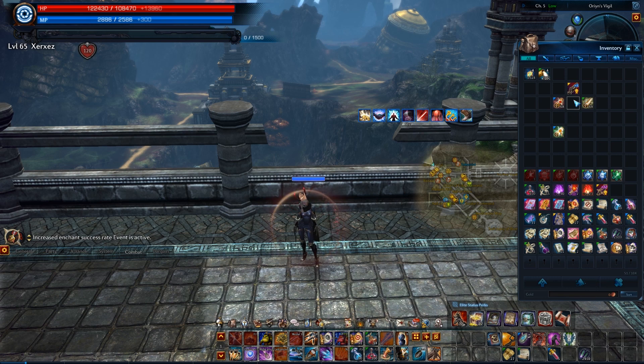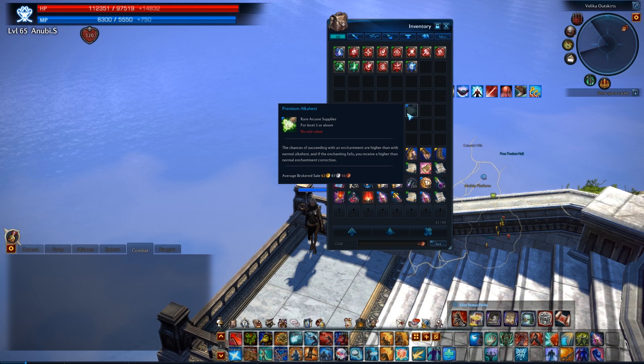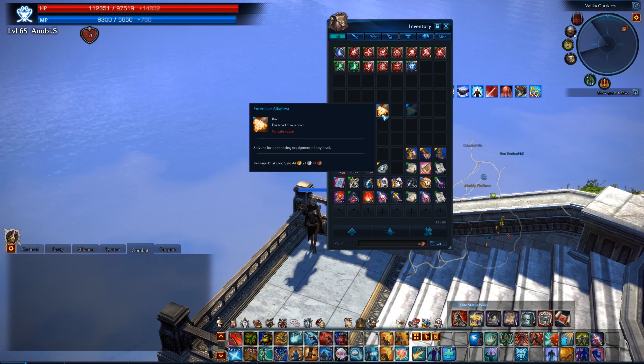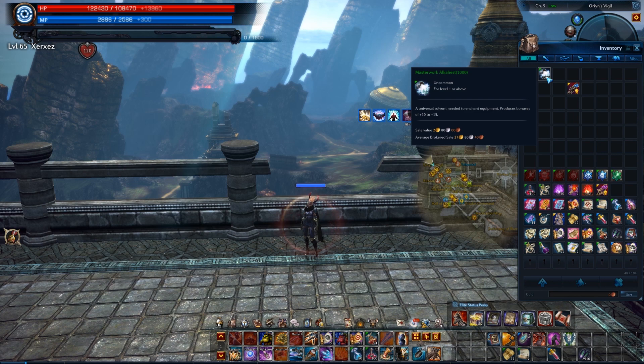Now that my gear is masterworked, I can enchant it to plus 12. To enchant gear from plus 9 to plus 12, you need Morphe stock that is the same level tier as your gear. Then you need masterwork, extensive, or premium Alkahest. Masterwork Alkahest is the basic requirement to go from plus 9 to plus 12. Extensive Alkahest increases your chances to enchant, and premium further increases your chances to enchant. I will be using masterwork Alkahest to enchant my gear to plus 12.